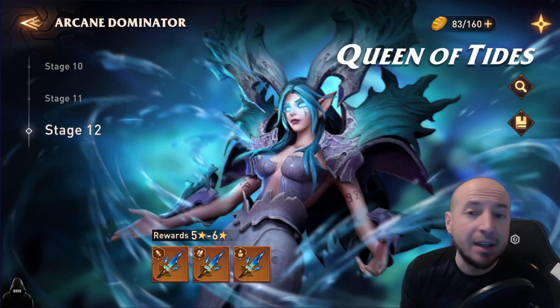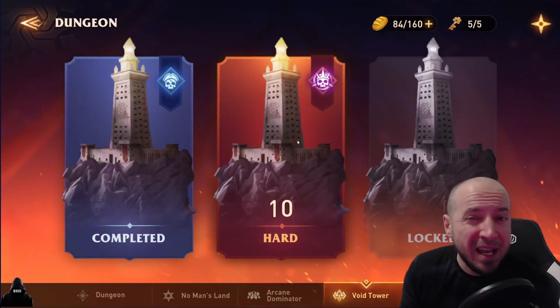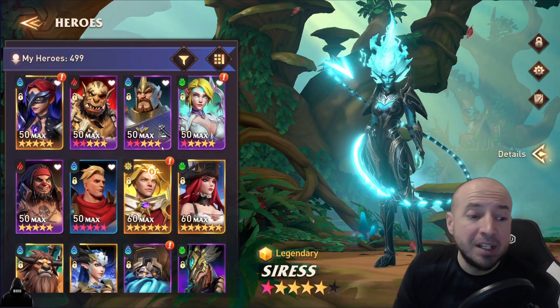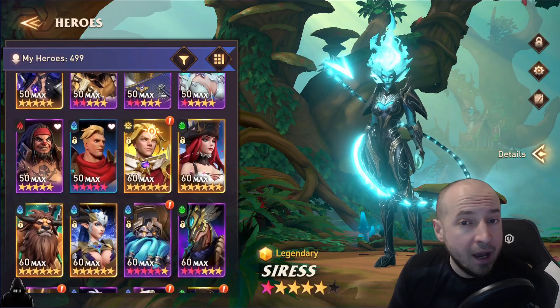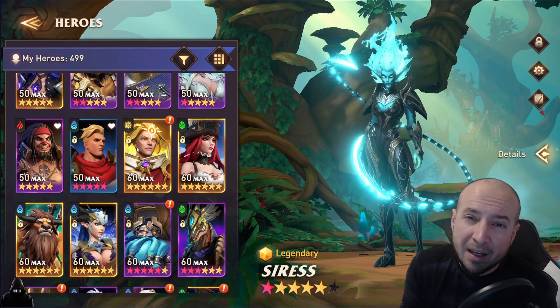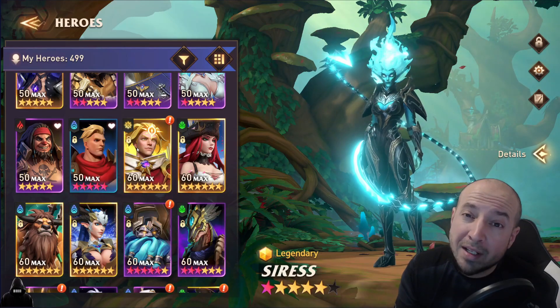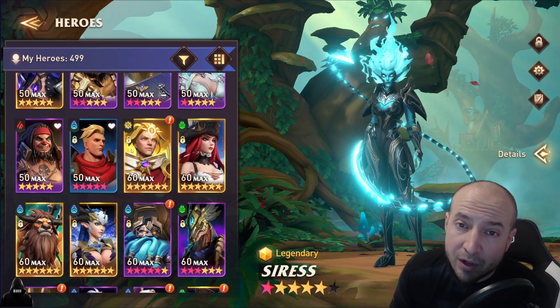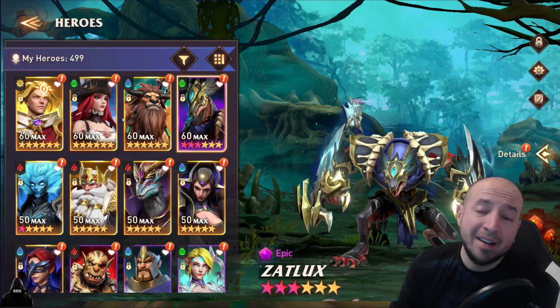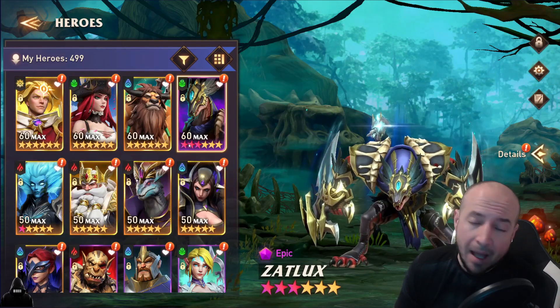Currently he cannot beat Queen 12, but he definitely has the heroes to do it. Right now he's on stage 10 hard mode. Looking at his heroes, he has a lot of good heroes for hard tower and he has the setup to do Queen 12 easy. I'm thinking it's probably a gear thing, so I'm gonna unequip all the gear from his heroes, regear the ones we need, and see if we can get his first Queen 12 victory. Going down his list: Yurian, Avira, Blackhorn, Cyrus, Brand.